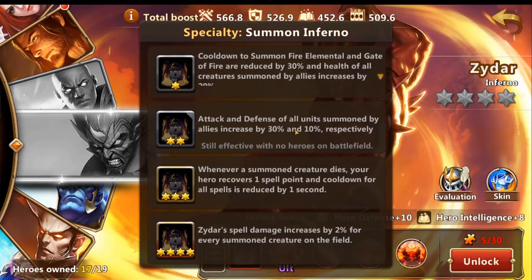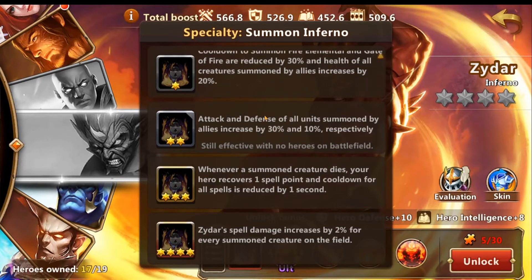It reduces their cooldown, which is even more awesome, and it boosts the creatures by 20%. At two star, attack and defense of all units summoned by allies increase by 30% and 10% respectively — so 30% more attack, 10% more defense. At three star, whenever a creature is summoned, your hero recovers one spell point and the cooldown for all spells is reduced by one second.